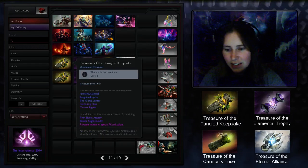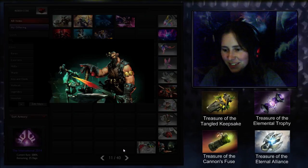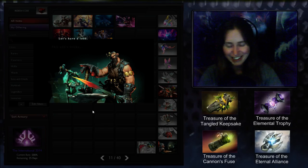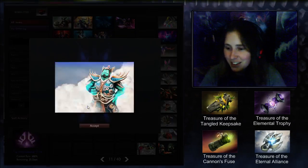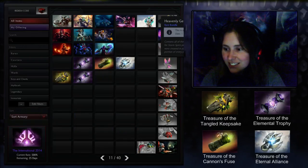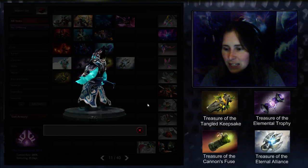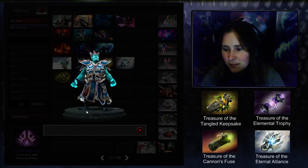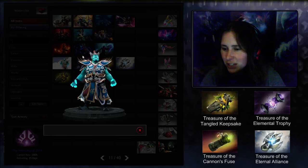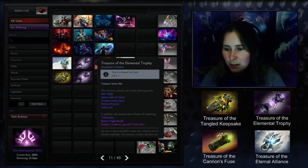Is this the Alliance thing again? Yeah. I like that they called it Eternal Alliance - maybe they'll win but it's certainly not a given. Heavenly General - this is Storm Spirit meets Skywrath Mage apparently. The detailing on the robe is actually very, very cool. Not sure I like the hat, but we have immortal hats for Storm Spirit so we don't need to worry about that.